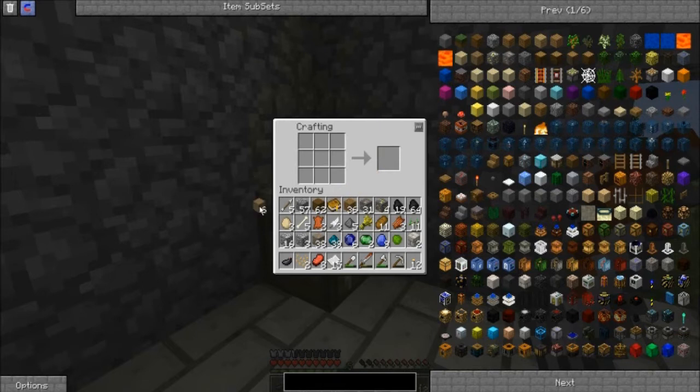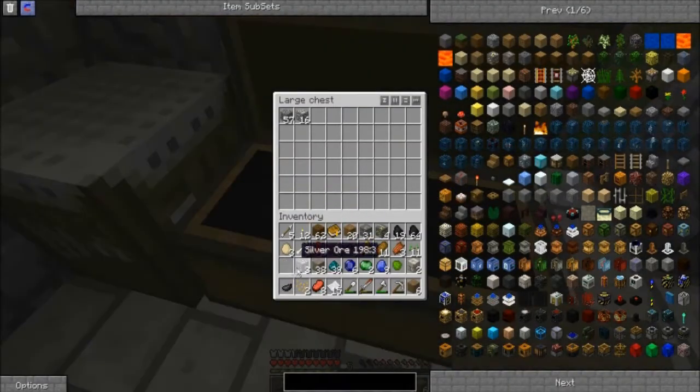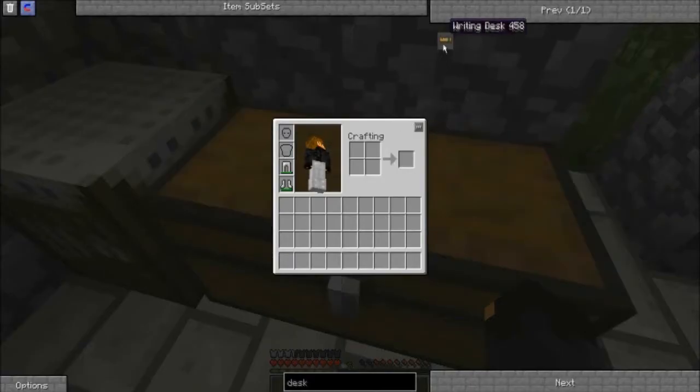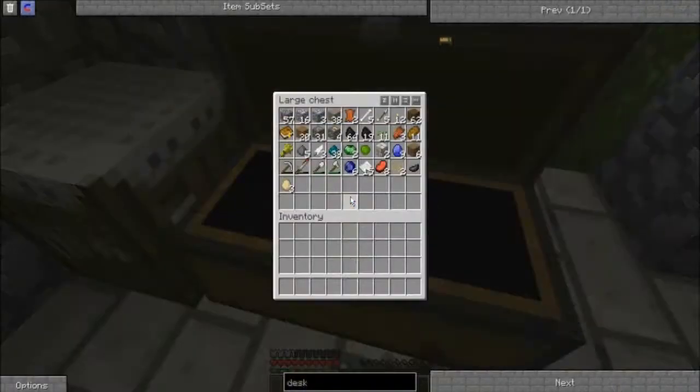I'll explain the use of this later on. Let's quickly make a double chest because I'm running out of inventory space. Now let's put tons of junk in here. First of all, we've already created the notebook. Now what we use with the notebook is a writing desk. Let me just get the recipe — it's one, two, three, four, five bits of wood, an ink sack, and a feather. Let's quickly create that.